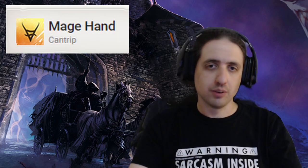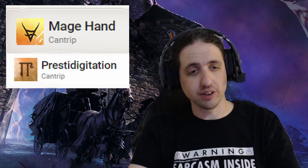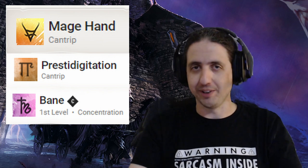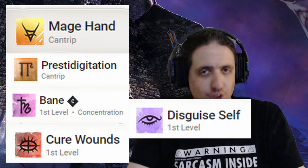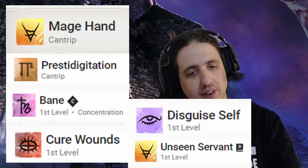Spell choice for the Bard should be utility and social — the warlock will provide some defense and offense later on. I went with Mage Hand, an always useful remote manipulation. Prestidigitation has many uses and encourages creativity. Bane is an incredibly useful and underrated spell for messing with your enemies. Cure Wounds, to pack just a little bit of healing. Disguise Self, because you're the face. And Unseen Servant — like Mage Hand, but better, and it just takes a ritual.